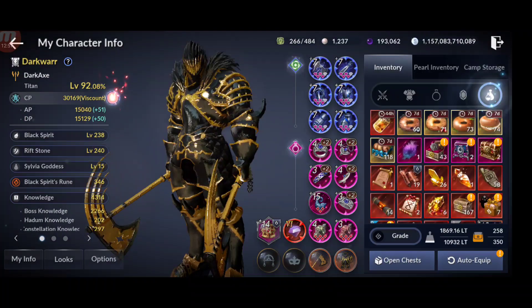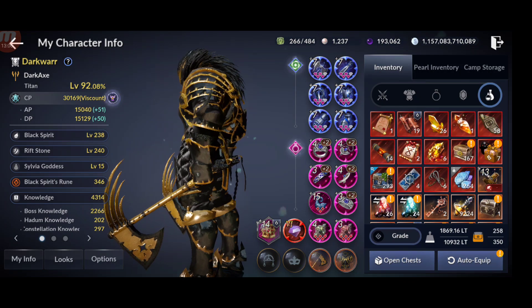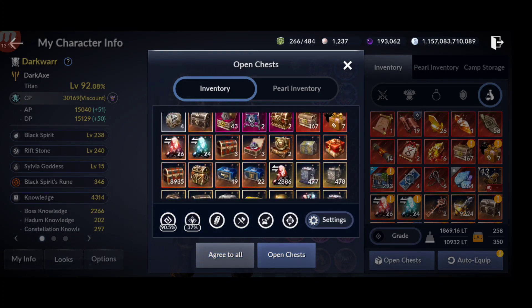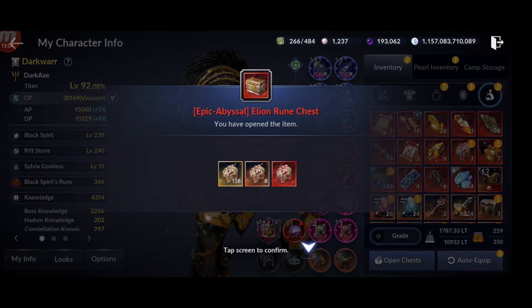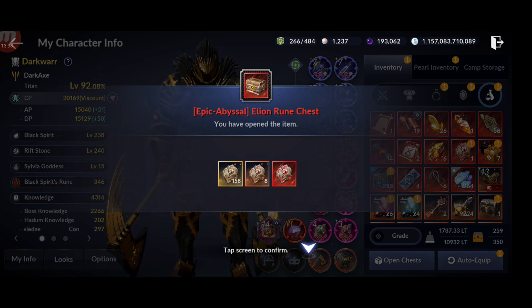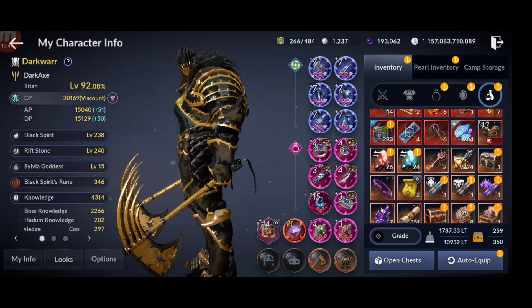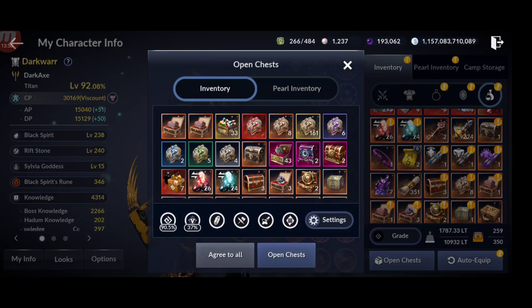Now let me try opening these chests. I'll go this way because it fuses automatically when opening, so it won't fill my inventory. Let's see the results — I got just one abyssal from around 160 to 170 epic-to-abyssal rune chests. So the rate is quite low. Let me open the remaining ones and then fuse them.